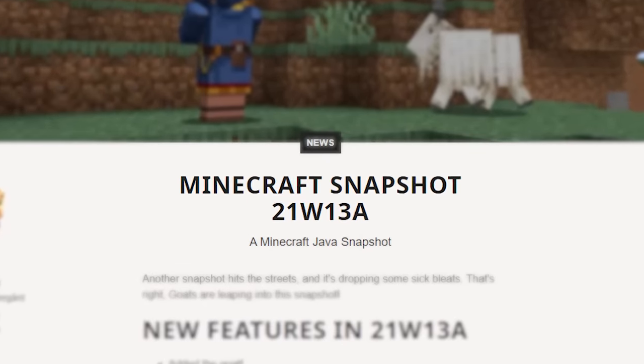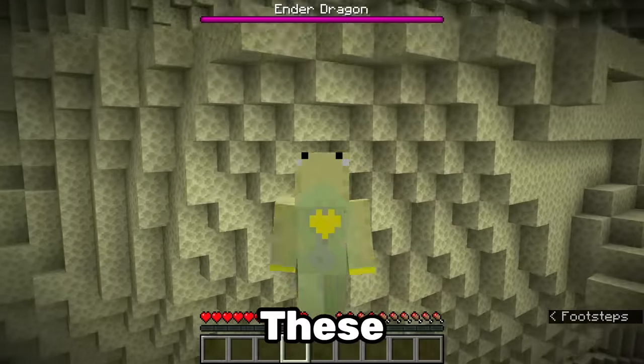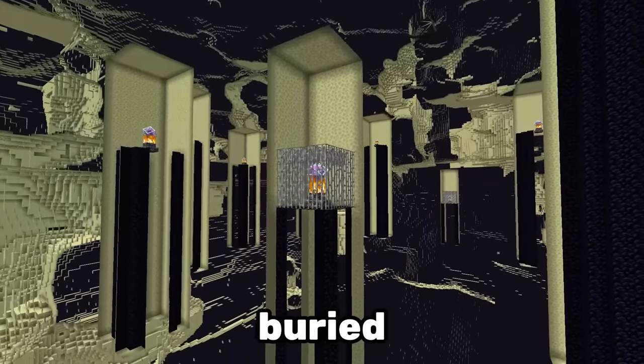Number 1. During this snapshot the end height was changed, which caused massive end islands to generate. These islands were so huge that even the obsidian pillars were buried underground.